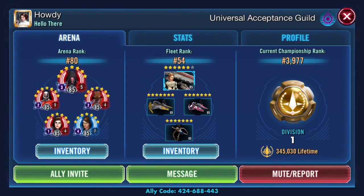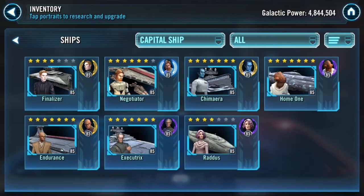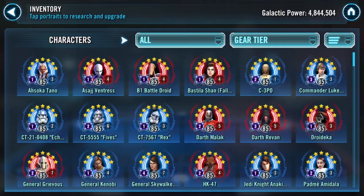Let's take a look at Howdy's roster to see if anything jumps out. Looking at ships first — he has the Negotiator at six stars just like mine, but he has no Malevolence, and he tends to keep his Negotiator for offense. I went ahead and set my Negotiator on defense to try and trip him up. In terms of his roster, he has all his clones and his GAS reliced up. He does run GAS in arena and has a good squad there. He also has his Padme squad pretty reliced up — Padme, Anakin, Ahsoka, and General Kenobi. He has his Separatist droids as well as some Darth Revan.